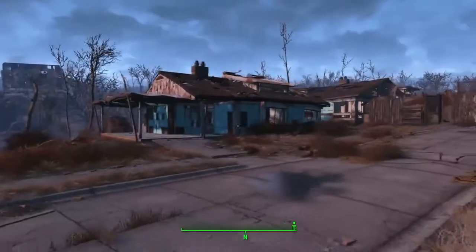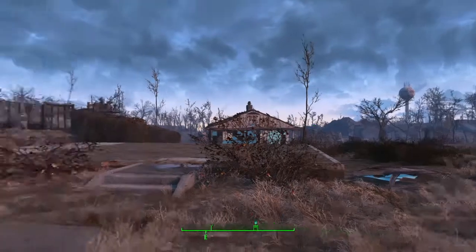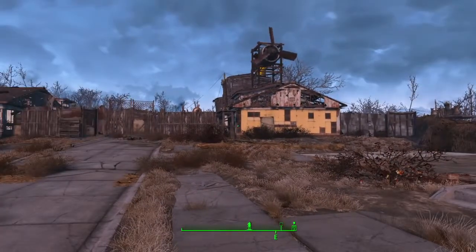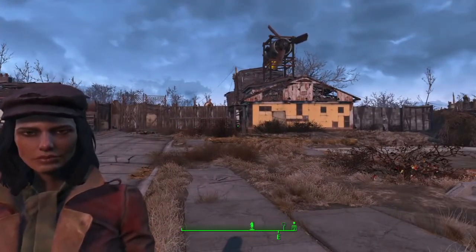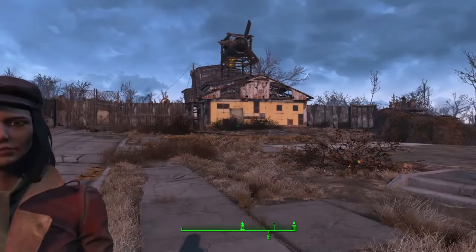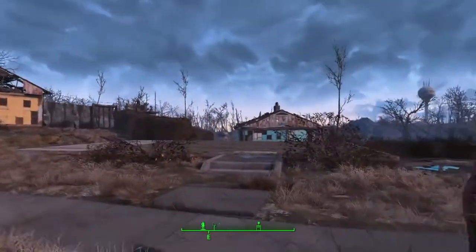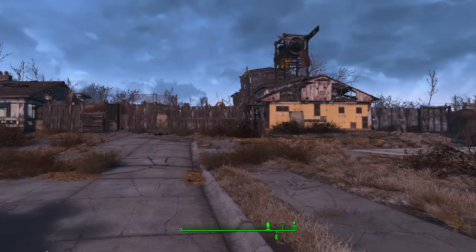What we have here is the settlement of Sanctuary Hills. Fair warning: if you're watching this video, I don't particularly think this is a spoilery thing to see, and I'm not going to tell you anything that happens in the story or explain who characters are or why they're here. This is just one of dozens of settlements in the game where you can set up camp, settlers can come, and you can take care of them — building defenses, structures, tools, crafting stations, all that kind of stuff.